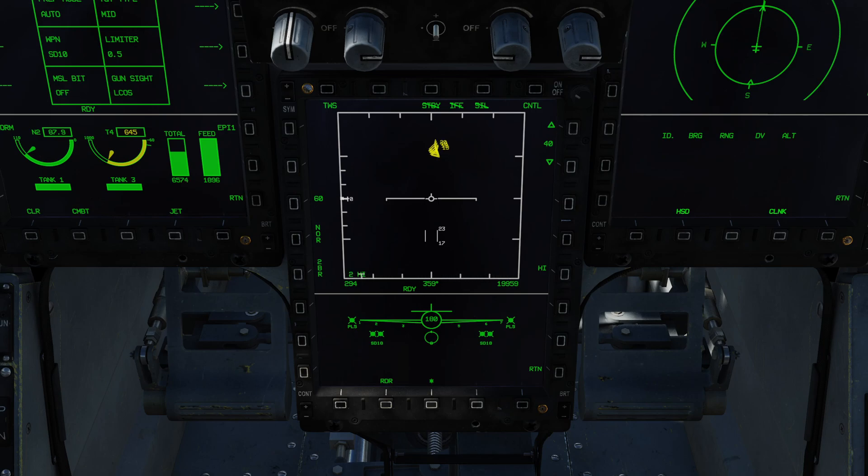We also want to make sure we have T5 mapped. T5 is the TDC — it allows us to move the cursor, and its depress function is how you actually bug or lock targets.